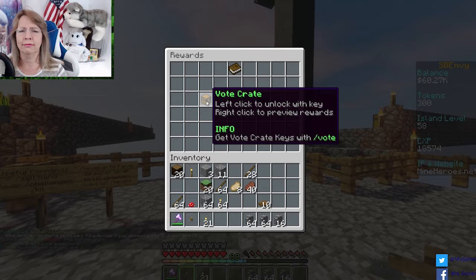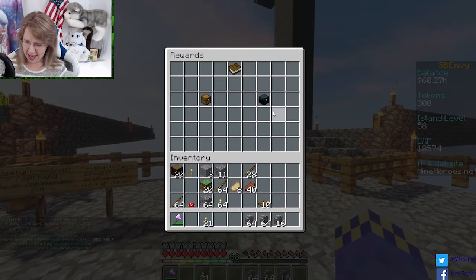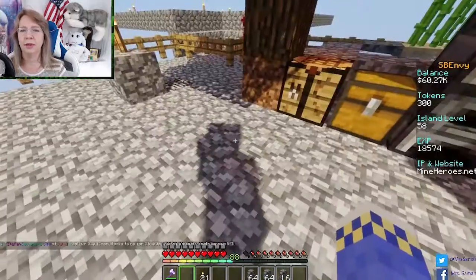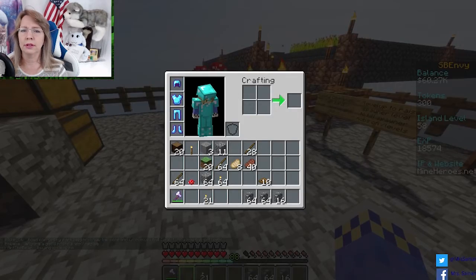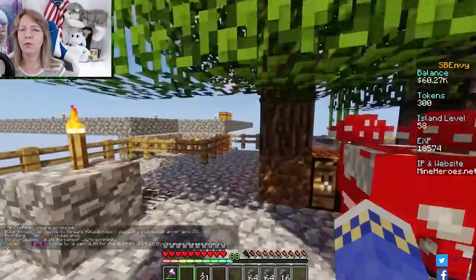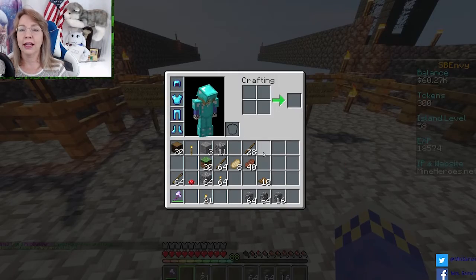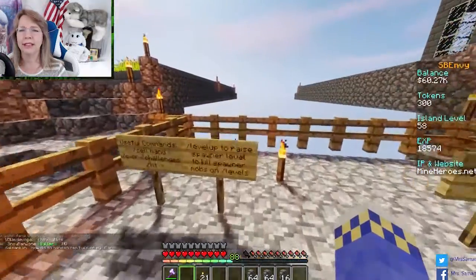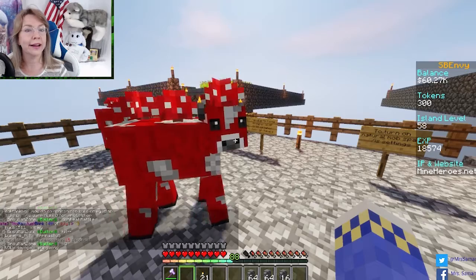Left click again, ba boom. What did I get? Platinum — left click — oh, don't want that. I don't know what just happened, peeps. My inexperience is overwhelming. Okay, unless I got... nope, I had all this stuff to begin with. Where is my stuff? I think it just glitched. You guys tell me down below what I did because I obviously did something wrong.